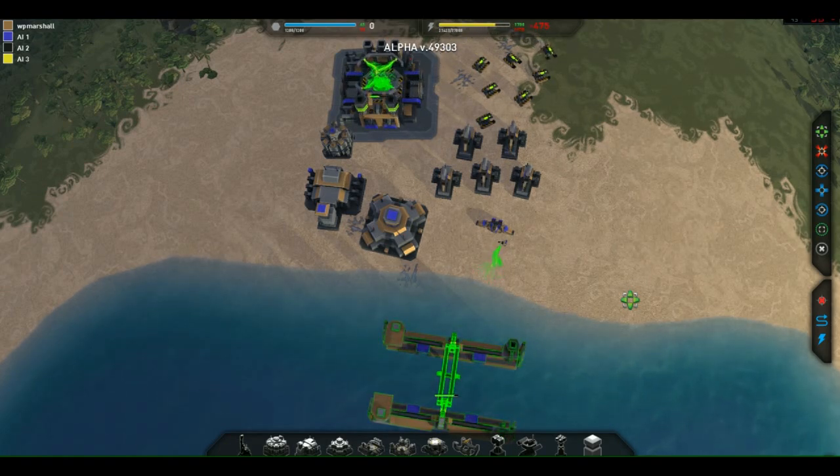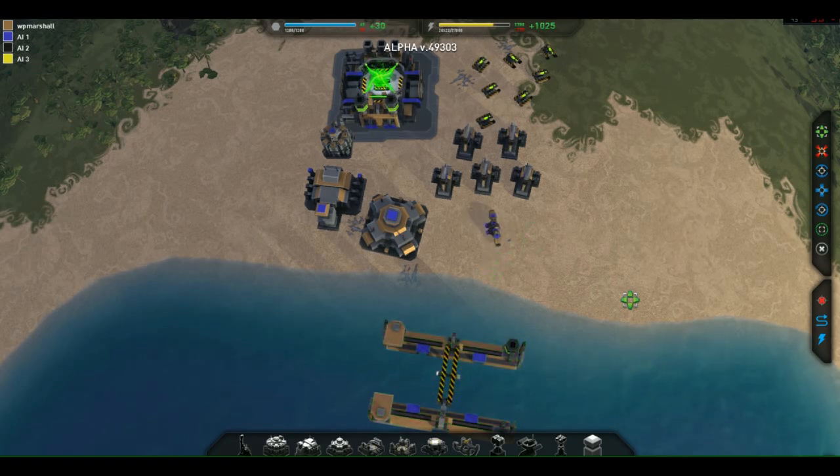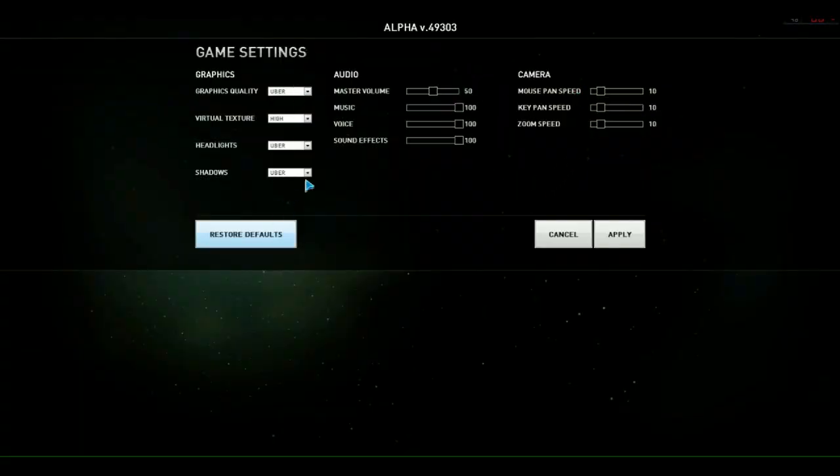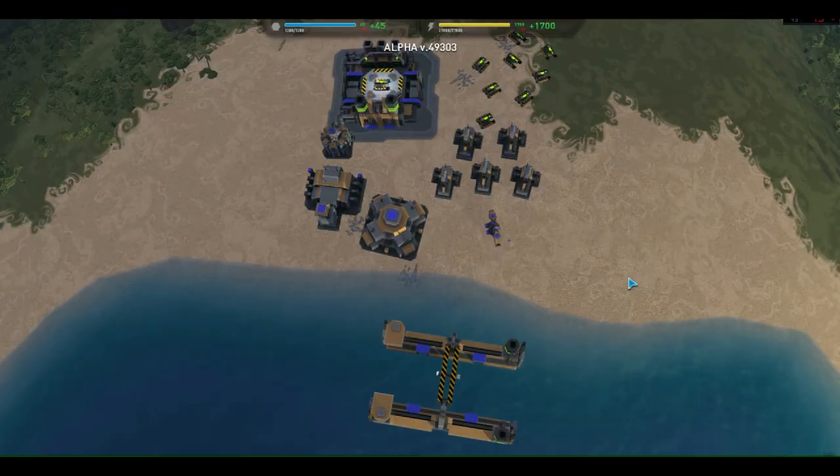Let's do a hypothetical scenario. Say I have 1,000 metal storage and I am losing 1,000 metal per unit time — let's say per second. That's going to go down in 10 seconds, which is pretty quick. But if your storage is 100,000 and you're losing 100 per second, that's going to take 1,000 seconds to deplete, giving you a lot more time at your spending level.